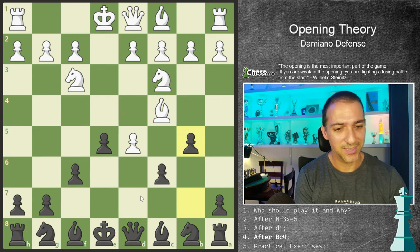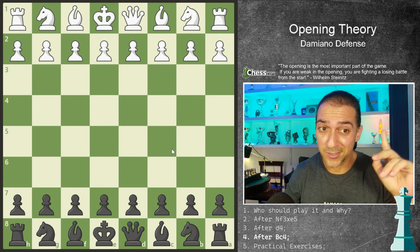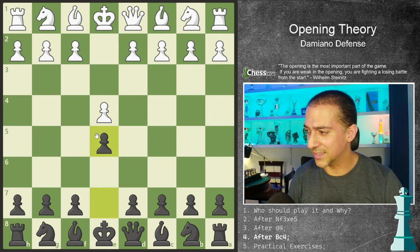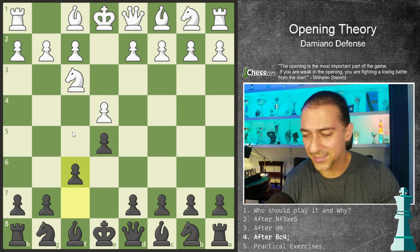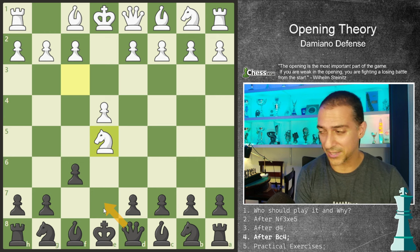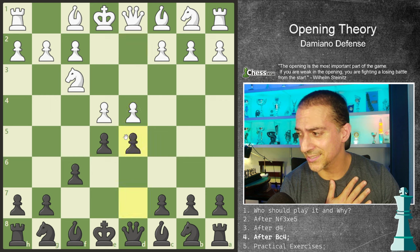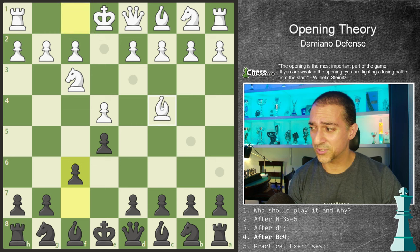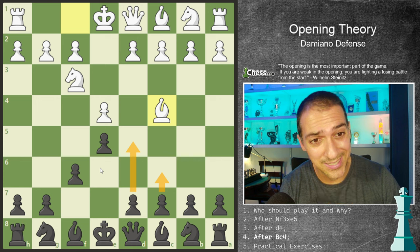We have seen three different continuations on the Damiano's defense and we have seen some traps too. We've seen that the Damiano's defense happens after f6, and after knight takes, it is important to play queen to e7. Then we've seen that after d4, my suggestion is d5 — it's super complicated. And we've seen the lines with bishop c4, where I'm defending c6 with d5.